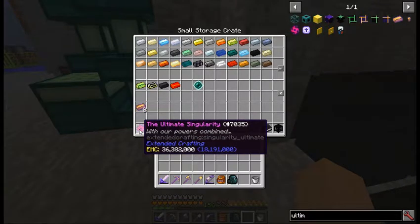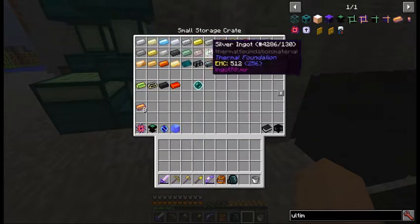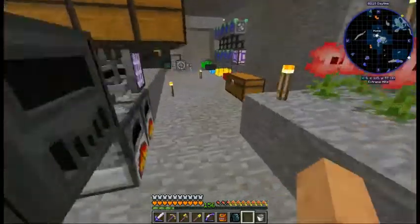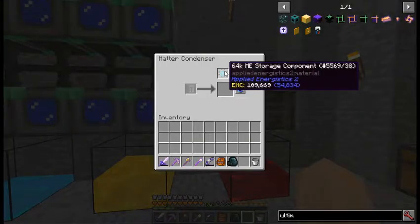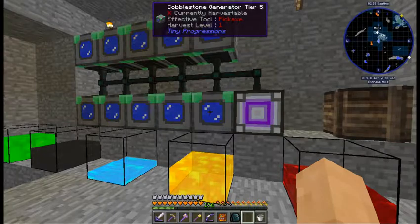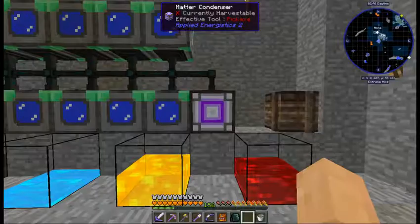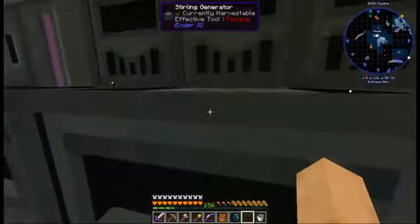Next we have a singularity - not this one, it's a singularity from AE2. For that one you have to make a matter condenser. You throw in a 64k storage component, switch it over to output singularities, and start tossing a bunch of items in there. Once you have 256,000 items in there it makes a singularity. So I set up a bunch of tier 5 cobblestone generators, went off and did all the ingots, and came back and there were two singularities in there - plus a little more than 10% of another one. So that went a little faster than I thought it would. I've got two of those.